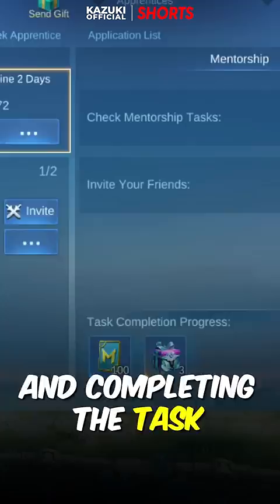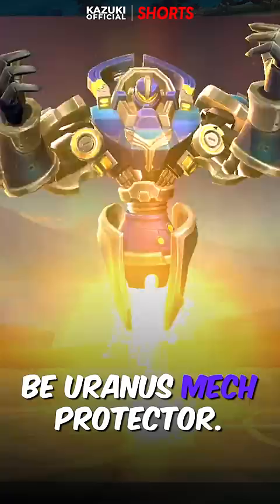The second rare skin will be Uranus Mech Protector. This is a very hard skin to get, depending on the region you are in. But you can get this skin if you grind enough.